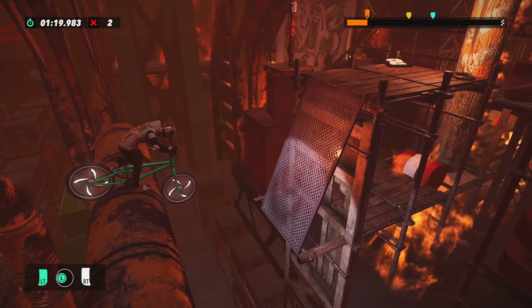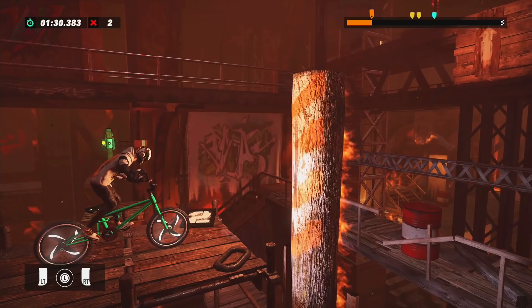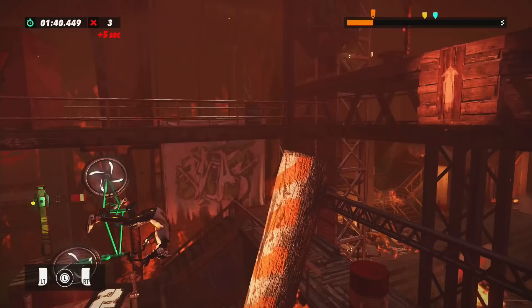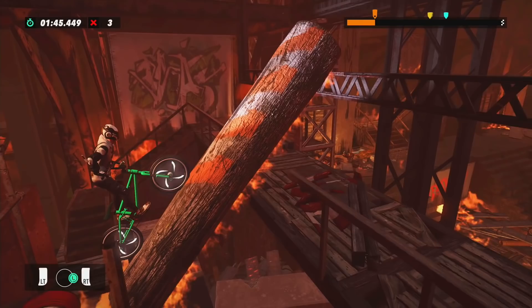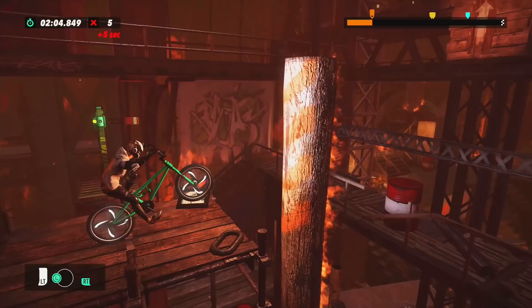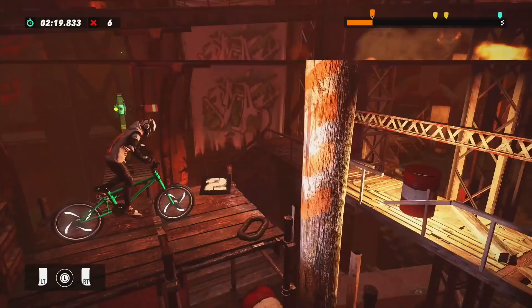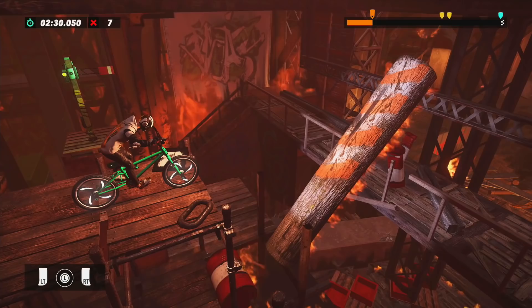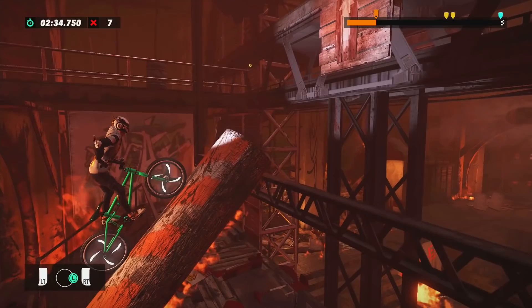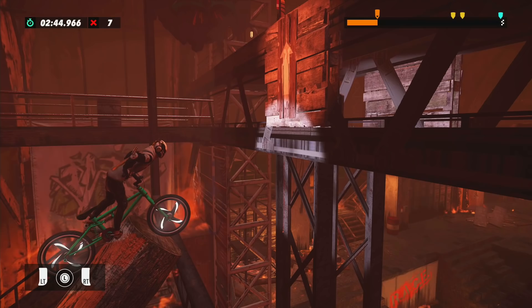At checkpoint two, with the Mantis what I'd normally recommend is to front flip back to the checkpoint, go down, and you have all the time you need to get traction. With the Helium I think it's better to just throw yourself into it and get traction. The backflip might be more consistent for some people in terms of not faulting — when you backflip and land on your front tire, just hold the brake to bring your entire bike all the way back around.